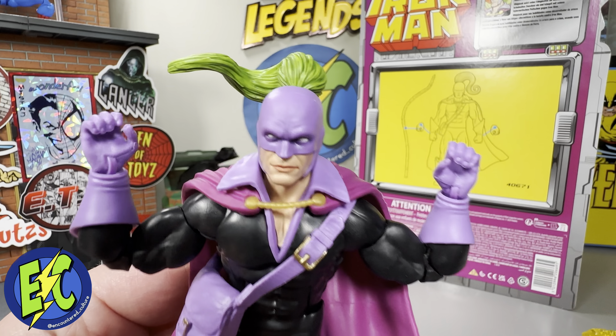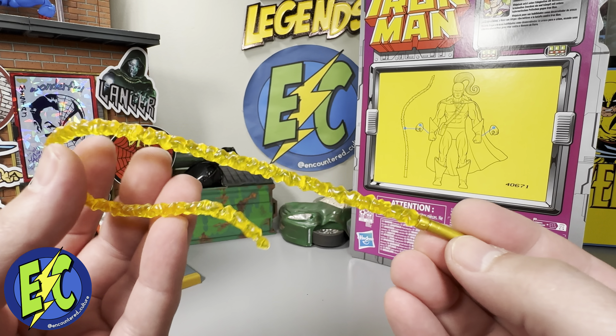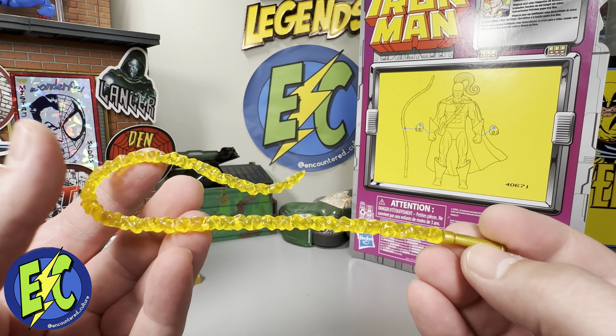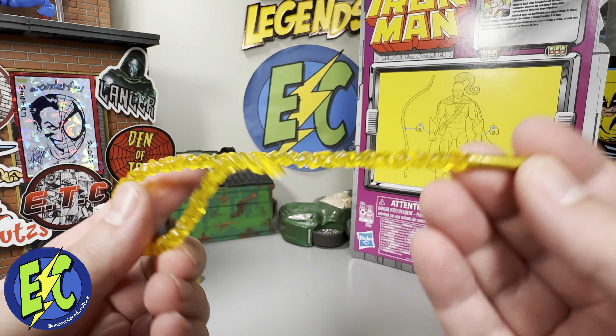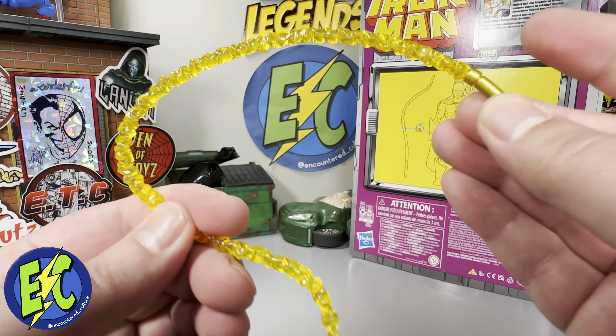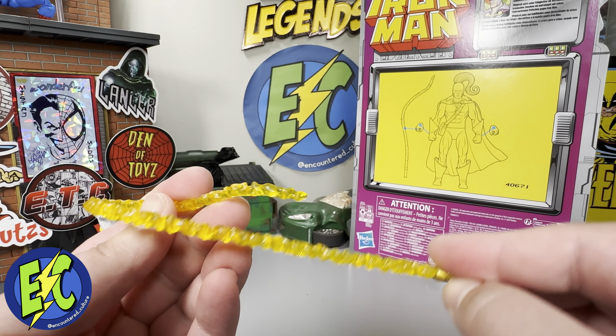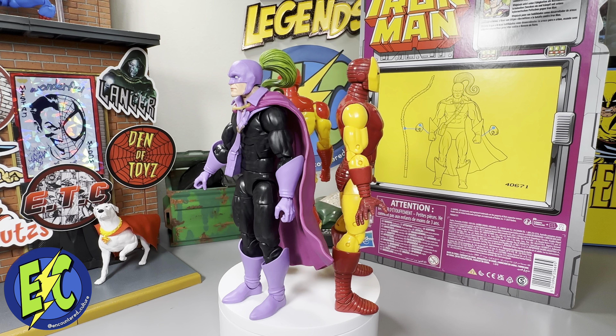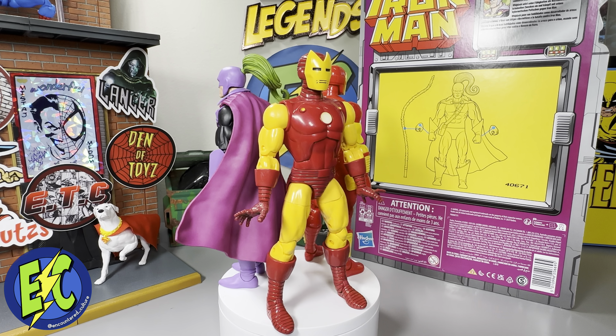You do get your set of fists and your open hands, so that'll allow you to grab the whip accessory. It comes with one cybernetic whip — looks a little dehydrated, but that's okay. Pretty decent accessory. I love translucent plastic whenever I can get it, and it's very pliable as well.